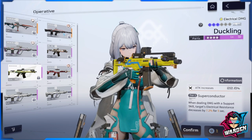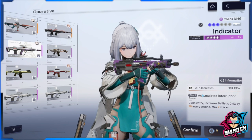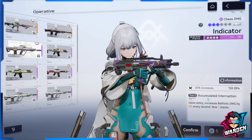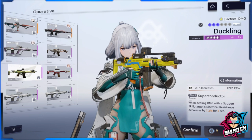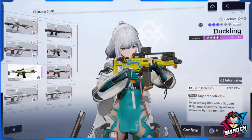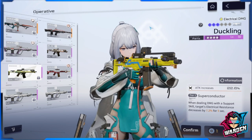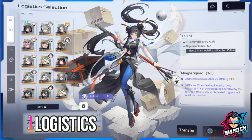Note that Anti-Evil Ward deals electrical damage while the Indicator deals chaos damage. It comes down to preference: do you prioritize ballistic damage from a chaos gun, or electrical damage from an electric gun whose support skill you won't use much? It depends on what guns you have available.